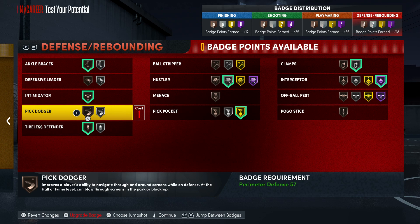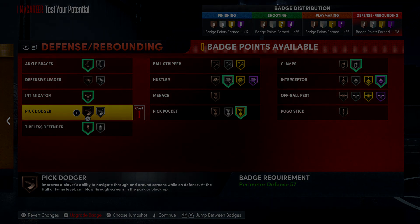Alright, that's my comp point guard build. Use this as a template — if you don't want the 99 three-point you can bring it down and add into finishing. Like I said, 80 driving dunk is more than enough especially in threes with the speed you get — those quick straight-arm tomahawk dunks won't get blocked. 2K Mechanic signing out, appreciate you guys for taking time out of your day to watch this video. I'll catch you guys on the next one, peace.